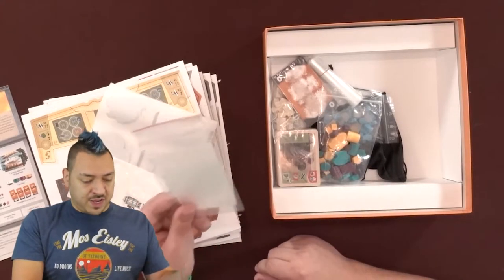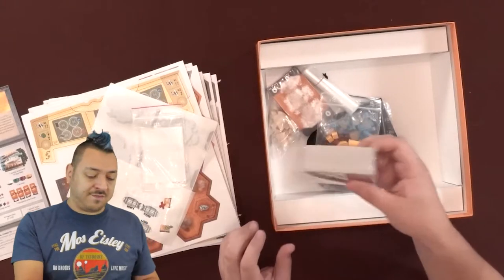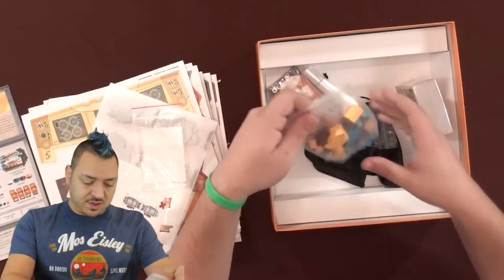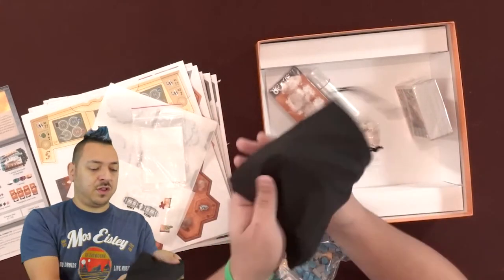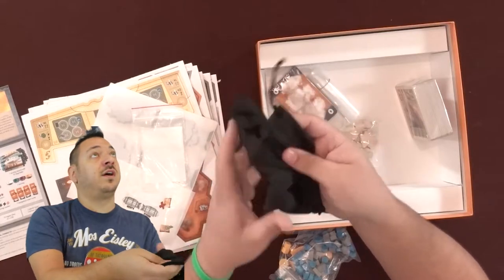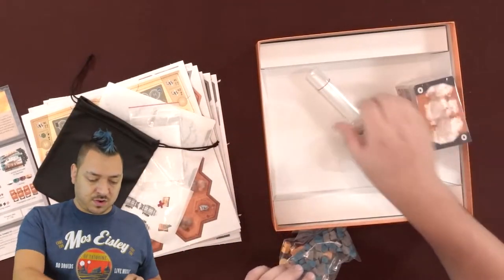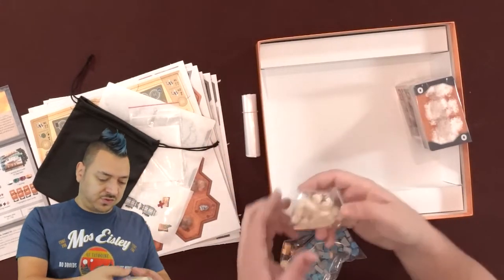Here's some card sleeves in a baggie, since it did say you're going to be doing some upgrading via card sleeves. Here's some of the cards and some tokens. It includes a nice little opaque black bag, cards, and a bundle of baggies to sort all these tokens.